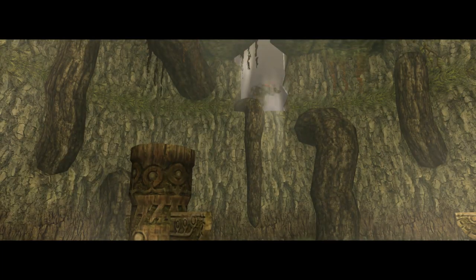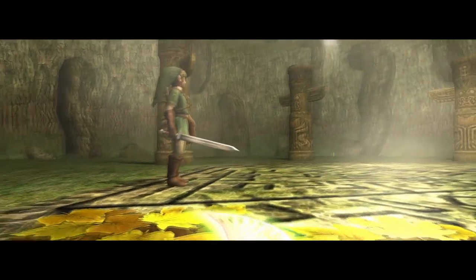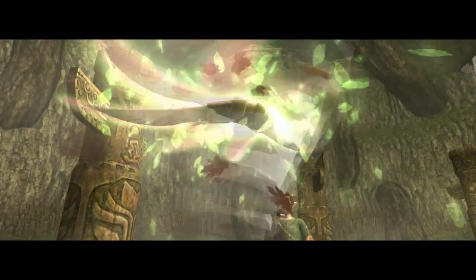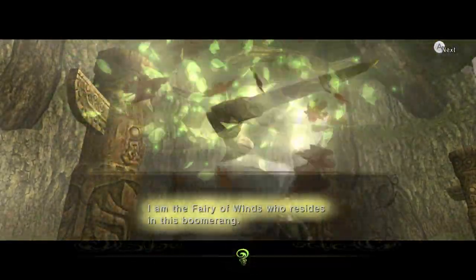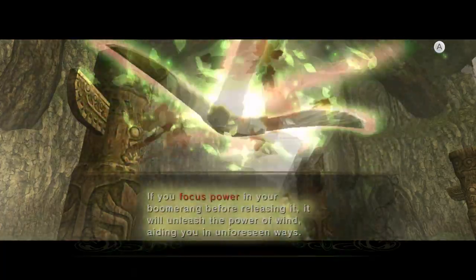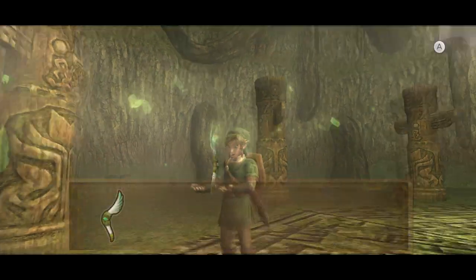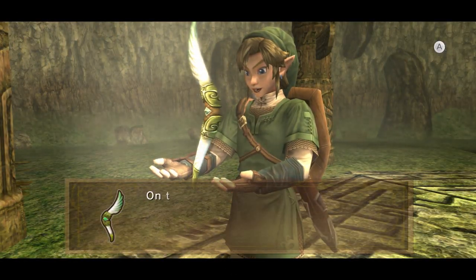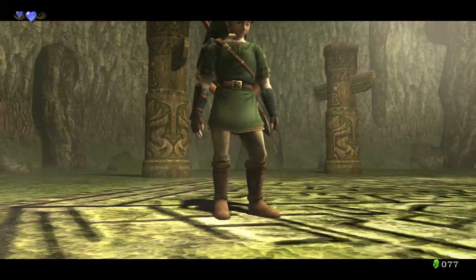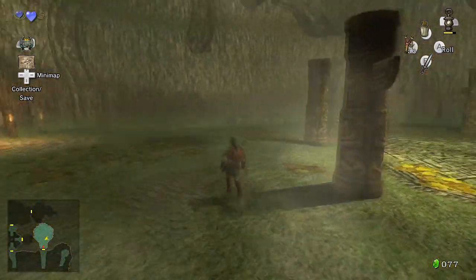You were evil, being possessed by that bug thing. Now you're good but guilty, so go away until you help me later. Gale Boomerang will see what it does. 'Fear of Wins'? What is this? I don't remember this. There's no point to this - it's just a magical boomerang, you don't have to give it character. It's a magic boomerang, that's all you need to know. Such pointless crap.